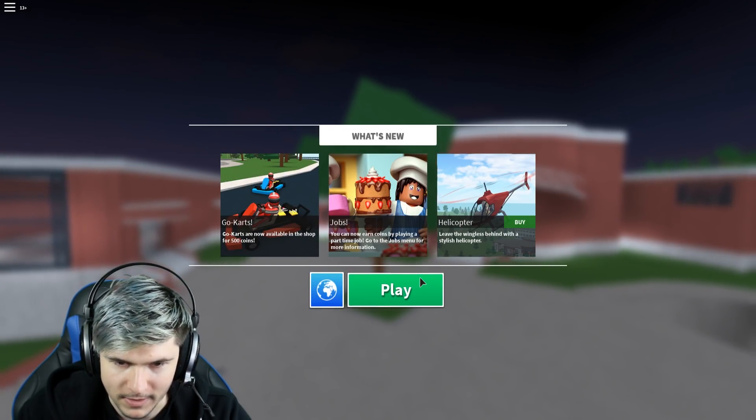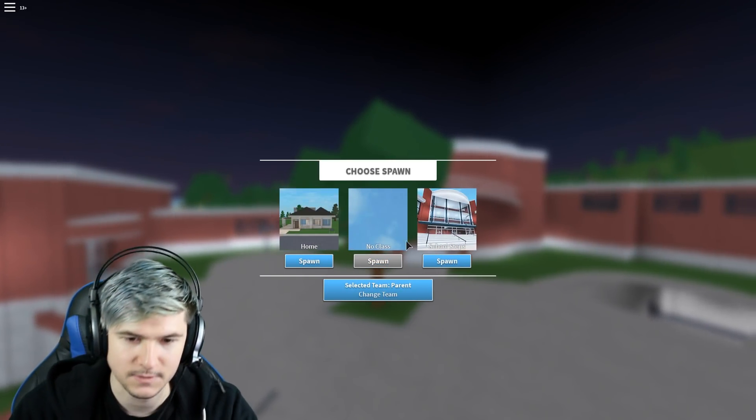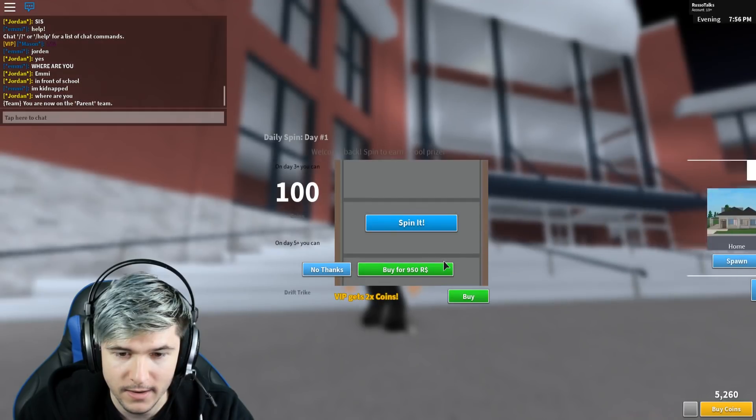I just click play. Select team. I'm going to be a parent because that's what I am in real life. And look at this — school steps. You can spawn anywhere.